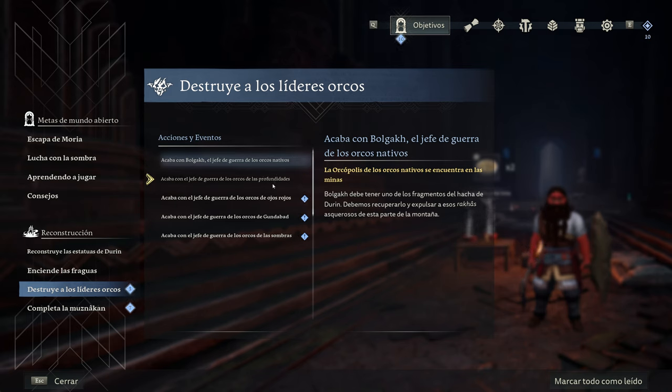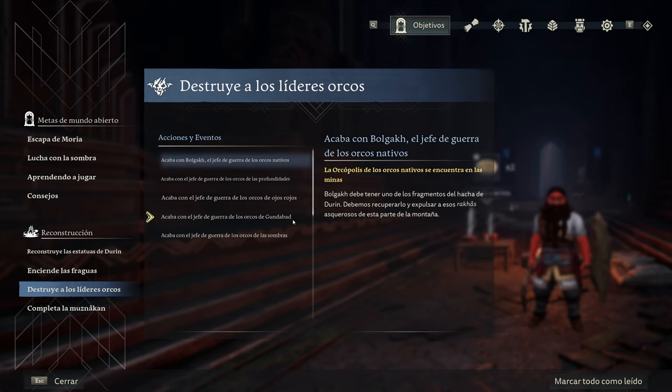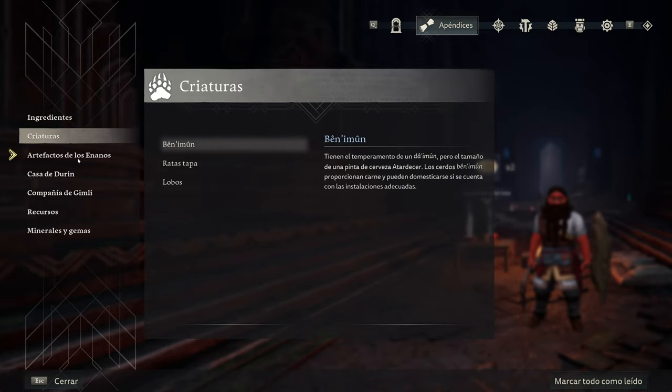Destruye los líderes orcos: los orcos nativos, los orcos de las profundidades, los orcos rojos, los orcos de Gundabad, y los orcos de las sombras. Completa la Muznakán — son las mesas esas de las estatuitas: la de Ori, la de Narvi, la de Gabi, la de Durin, la de Fundin, la de Telchar, la de Himol. Asumo que todo esto no estaba en el modo historia. En el modo historia ibas un poco perdido, yo las iba haciendo conforme me las iba encontrando en cada bioma. Alguna de estas es nueva, como la de los orcos nativos.